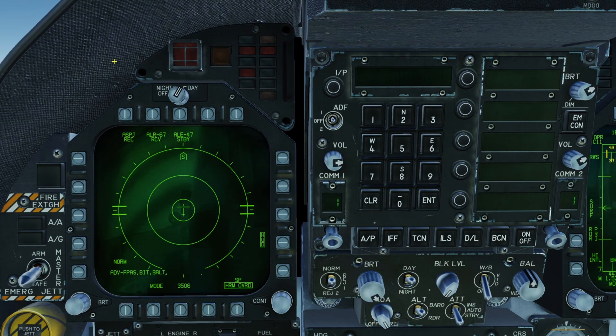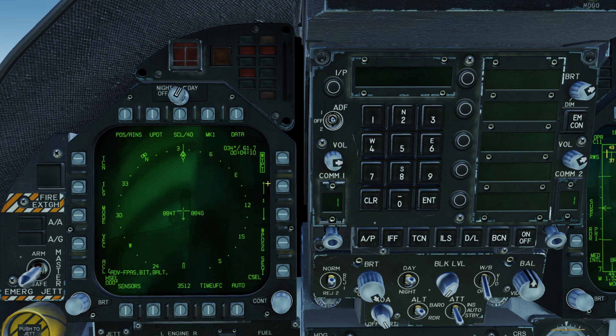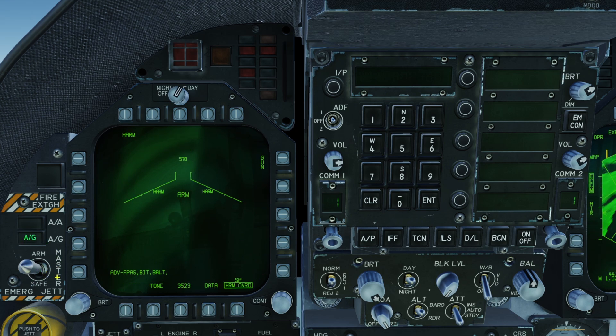Before we can use pre-briefed, we need to select a waypoint to use as our target. We'll navigate to our HSI and select a waypoint — in this case waypoint 1 — and then press waypoint designate to select this waypoint as our target point for our weapons. We'll then select air-to-ground master mode and master arm on. With our stores page now open we will select HARM and then pre-briefed mode.